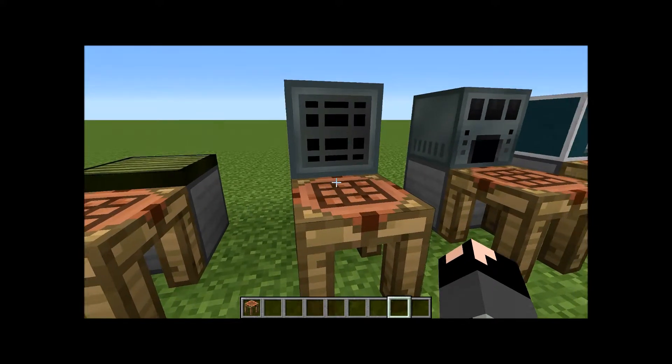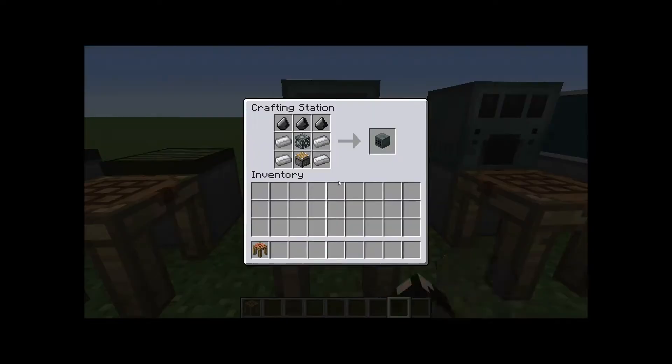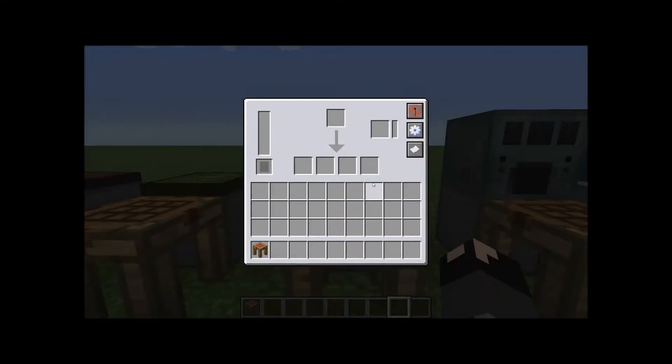The next item is no longer power — we're now getting into base machinery. It's a SAG mill, which you'll use to break down your ores and make other items like silicon. I enjoy this over a lot of other pulverizers out there. The recipe is just flint, iron ingots, machine chassis, and pistons. With Ender IO, it adds a new use for flint as a grinding ball for the SAG mill. You can also add a capacitor to make it run more efficiently, use less power, and hold more power.